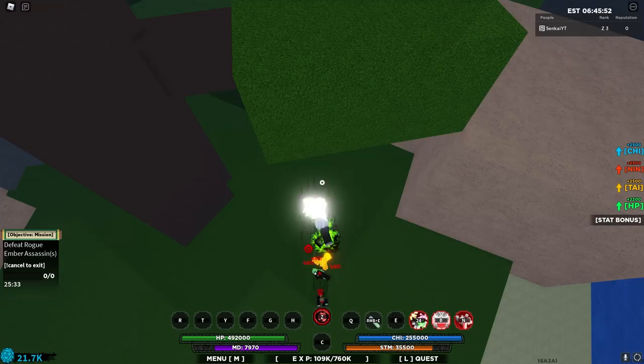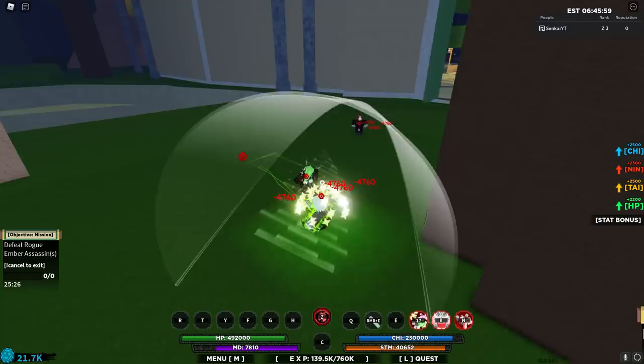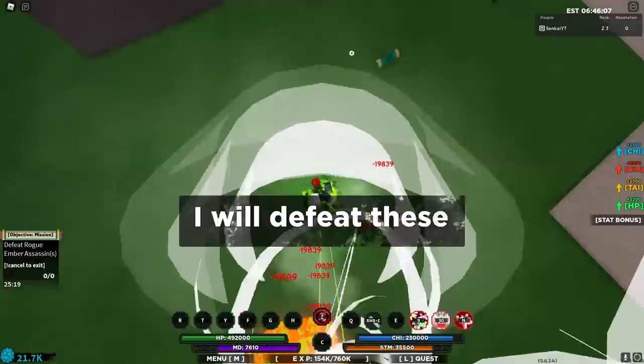To showcase the counter, I click E and let them attack me — there we go. That's how it works: it creates the first step of the station move when you counter. You can then follow up with a combo. And this is the second move — a bunch of first steps that does a ton of damage, it literally one-shots them.